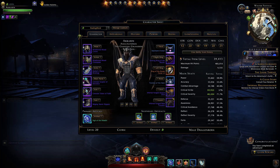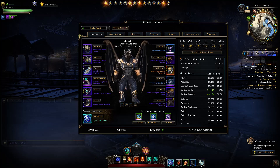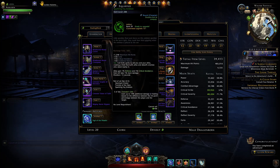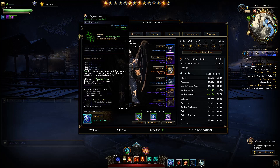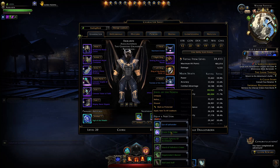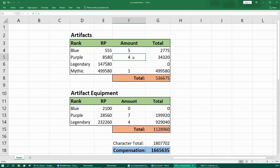The exact math for this exchange can be seen on an Excel document. For this character's artifacts: five blue, four purple, and one mythic. The blue ones had their refinement points filled already, so they're considered blue tier. The Eye of Lathander is considered purple. Four purple and one mythic adds up to just over 500,000 refinement points back.